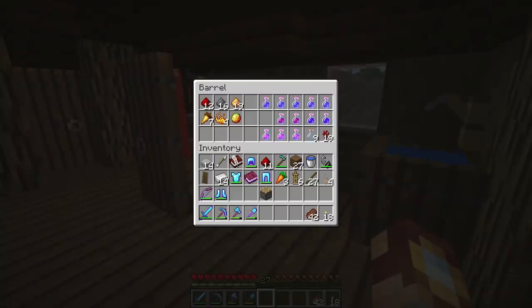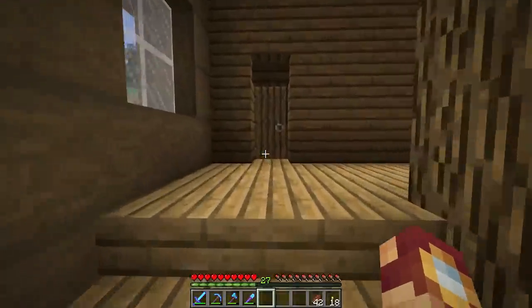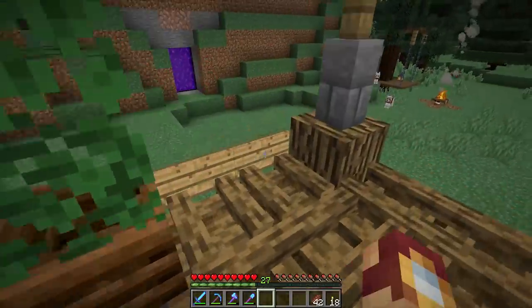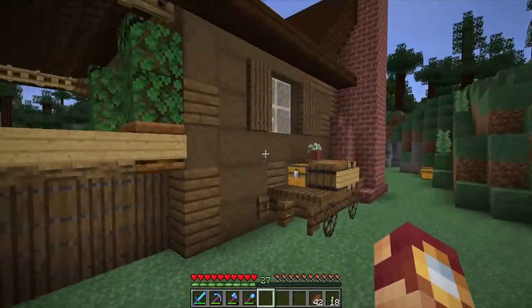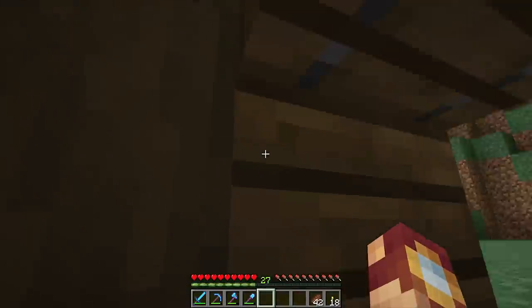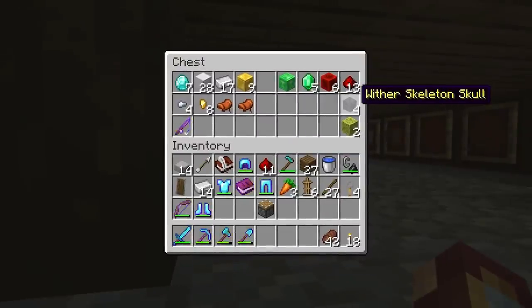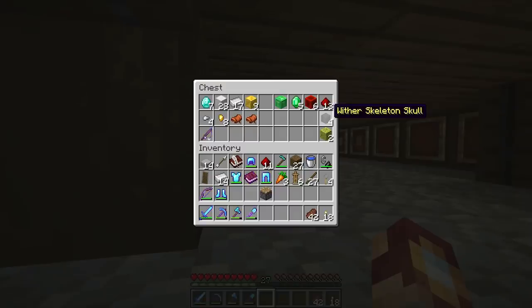In the last episode we defeated the Ocean Monument and we honestly did it with ease. It was definitely easy and we have a lot of potions left over. I've got them all stored in here and as far as any loot, we really didn't get much but we did get a couple of sponge. I'm saving those as well but I definitely want to go back there and make a farm eventually. But honestly, the best thing about last episode has got to be the fact that we got Wither Skeleton Skulls. That is amazing. If you missed it, go watch it.